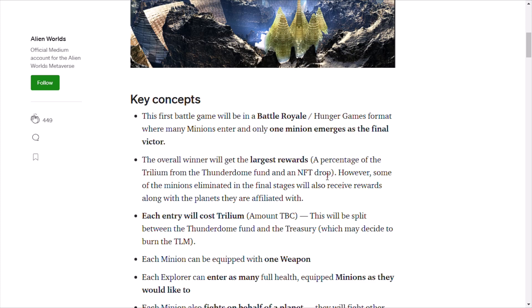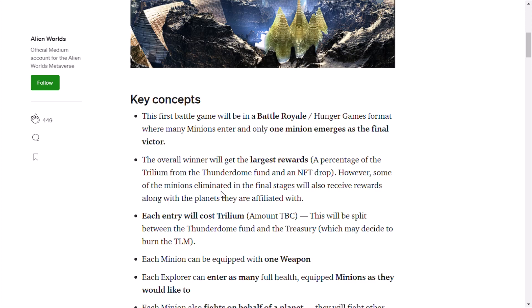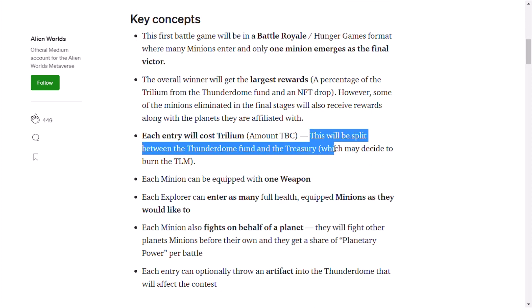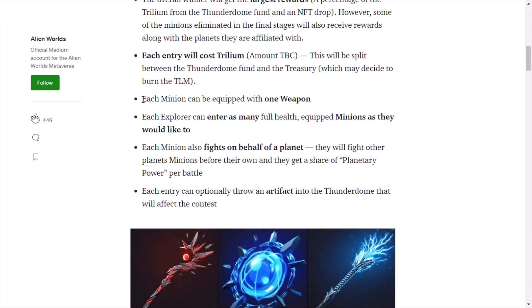Some of the minions eliminated in the final stages will also receive awards, along with the planets that they are affiliated with. Each entry will cost Trillium, which will be split between the Thunderdome fund and the treasury, which may decide to burn the TLM. Each minion can be equipped with one weapon.